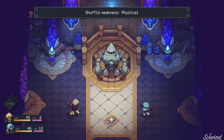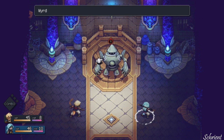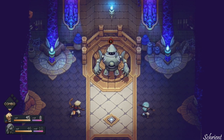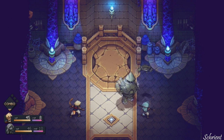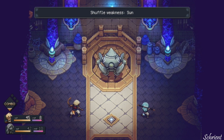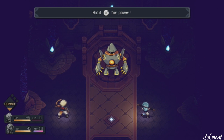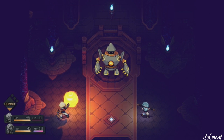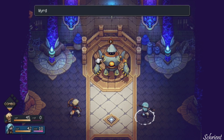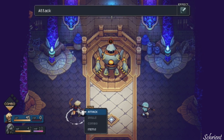Monster! You're an exam monster. Exam mode engaged. Brace yourselves. Shuffle weakness — physical. Are you weak to physical? Yes, okay, good. Too early. That's perfect. You have sun. That took all my MP. That's scary, but I will take it for now. Wait till it shuffles to something she can attack.